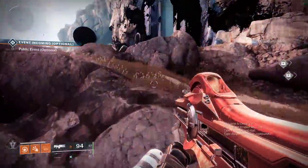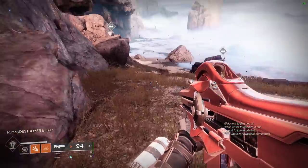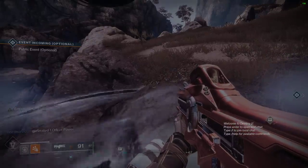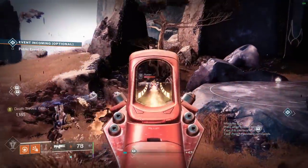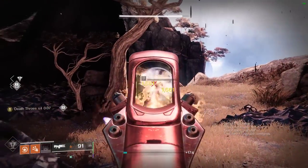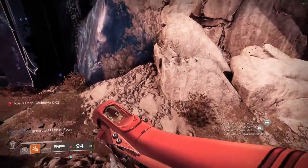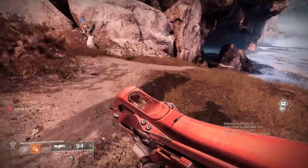Let's go up here. I'm going to throw my grenade, and you can see that I have nine discipline right now. The recharge is pretty slow — it's not very fast. Just to speed things up, I'm going to put on Starfire and get my grenade back real quick. Now let's switch back to Verity's Brow and get five kills with a Solar weapon, which matches my subclass. I have Deaththrow x4, and now I'm going to get my fifth stack.